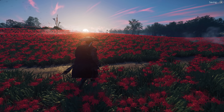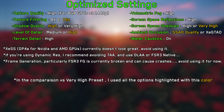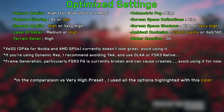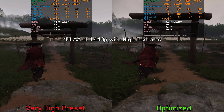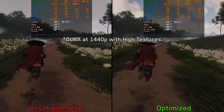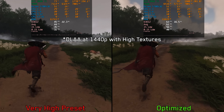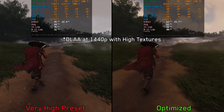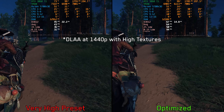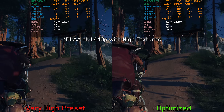These are my recommended settings for Ghost of Tsushima. Comparing the optimized settings against the very high preset at 1440p DLAA using high textures on both sides, we see around 33% better performance in one area and around 45% better performance in another area when using the optimized settings over the very high preset.